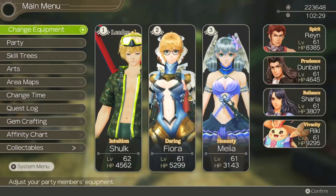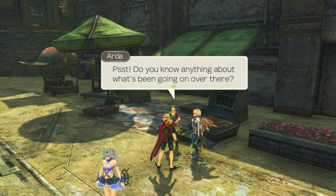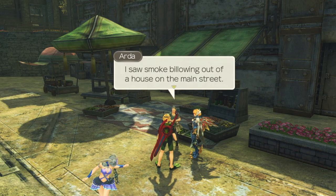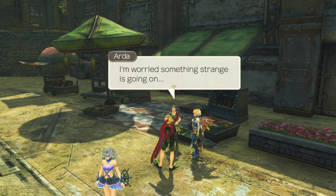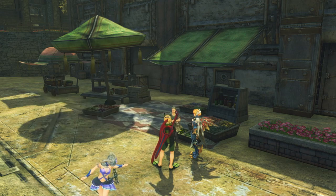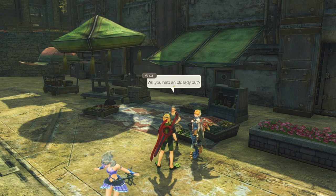Our first one is actually from Ardo, one of the OGs — you want Melia in the party for this one. Do you know anything about what's been going on over there? I saw smoke billowing out of a house on the main street. I don't think the house is on fire, but the smoke is a strange color. Can you take a look for me? I'm worried something strange is going on. Smoke is never a good thing. It's been three days already, I'm used to it now. Will you help an old lady out?